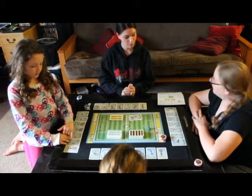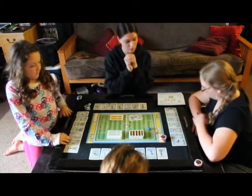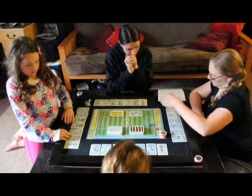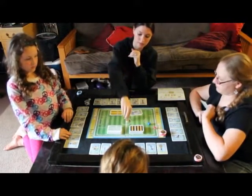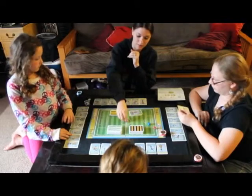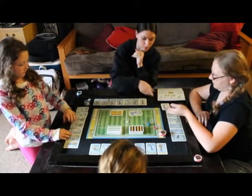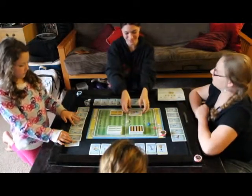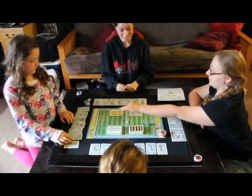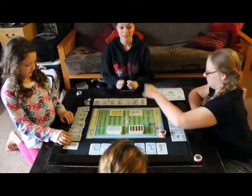Wesley decides to use her referee card to take possession. Since Wesley's team has taken possession, we're going to turn the ball over to the home team and put the card in the discard. Wesley draws another referee card, and we check in with Sarah.